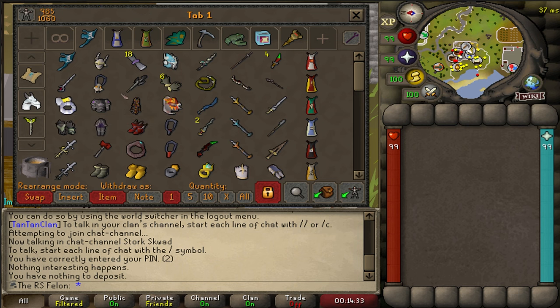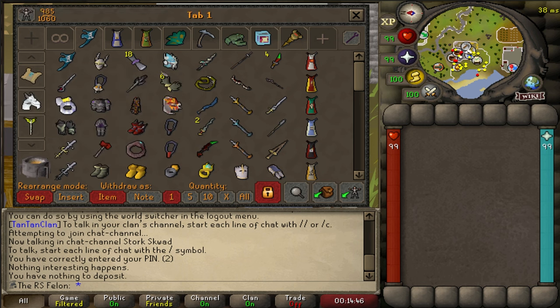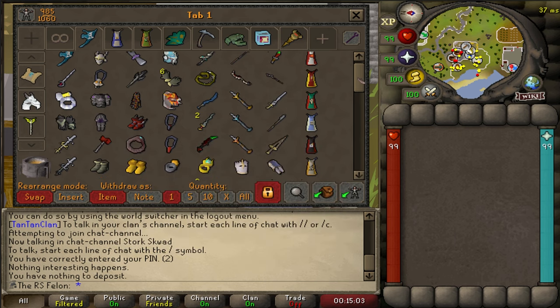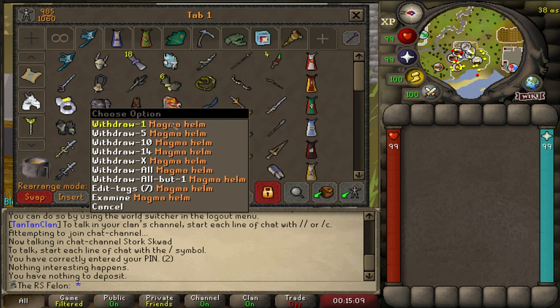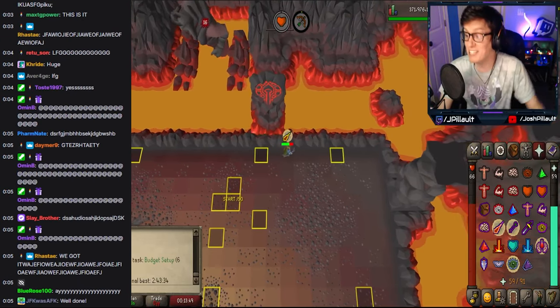Two out of three for the Torva — got the top and the bottom. This is my second Neitiznot Faceguard; I traded out my first one for a stream forfeit and ended up getting pretty spooned on the second one. Not quite max melee — I don't have any Desert Treasure 2 rings, which is a near future goal, so I'm still rocking the Zerker. I've got each one of the Keris Partisans ready to go, some skill capes for aesthetics, two out of three for the justiciar set. Got my Magma Helm — it was 421 KC for the Blaze Helmet. I do own the Infernal Max Cape, although I've only succeeded in the Inferno one time.